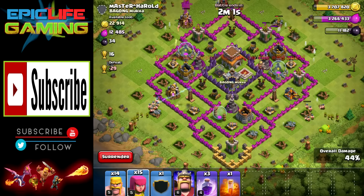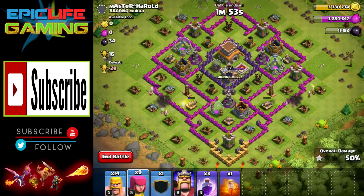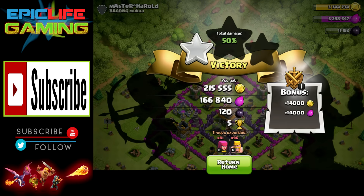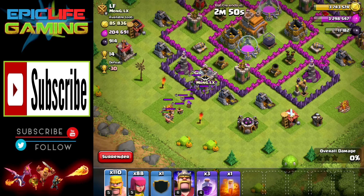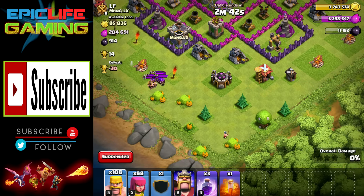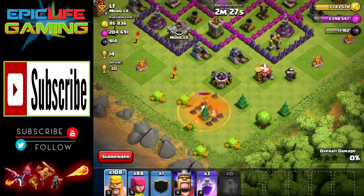Farming some more — Town Hall 8 is looking pretty well. We've pretty much got everything to what a max Town Hall 7 would be, with all our new items for Town Hall 8. The only thing we really need to start upgrading is our troops. Troops are a big priority, so I really want to get as much Elixir as possible. We also need to start farming some more Dark Elixir, so we will be doing another Dark Elixir farming video. We really want to get our Barbarian King and Dark Elixir troops upgraded — those are big priorities.